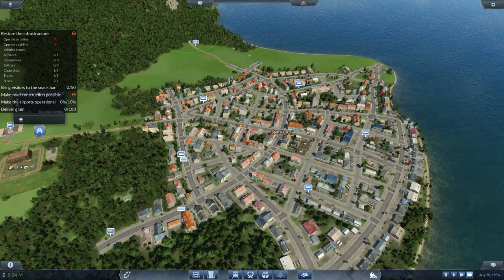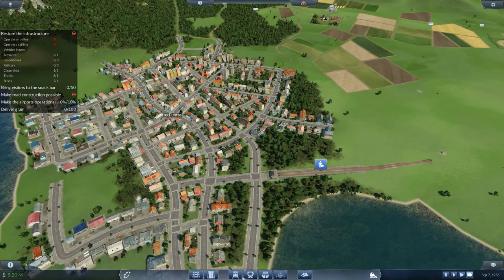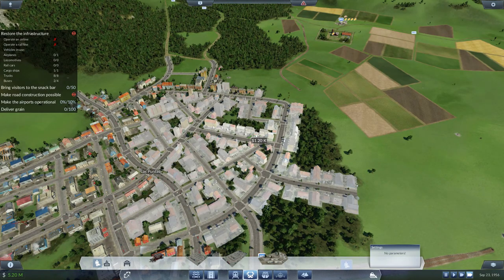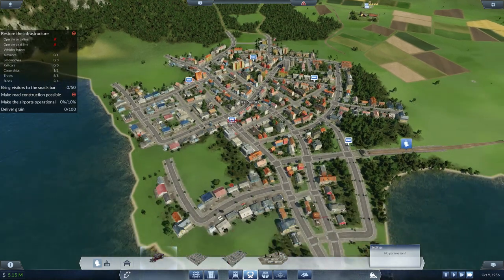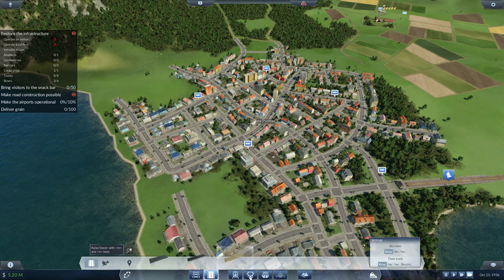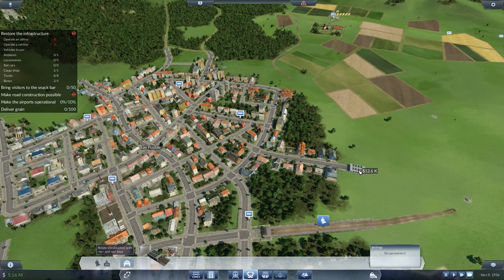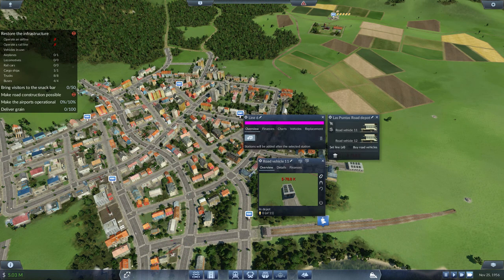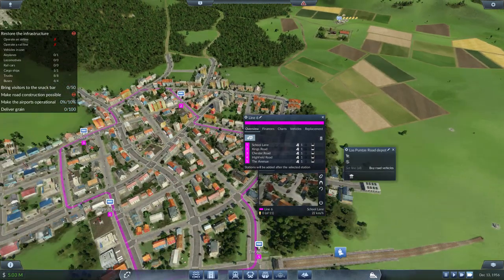Pay attention to what side you put the stops on so there are no weird crossover loops around blocks — that's always important. Jump over to here and do the exact same thing — the train station's already here which is handy. Put a bus stop right next to it and then start putting them around town: one, two, three, four. Now we need a depot here — whack it just on the end, buy road vehicles, grab two buses. Set line, new line: one, two, three, four, five — making sure it's a nice clean loop.